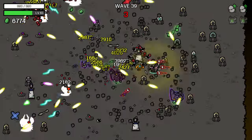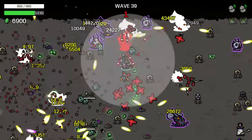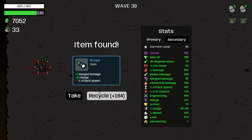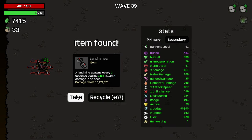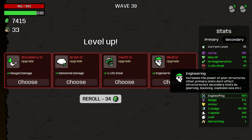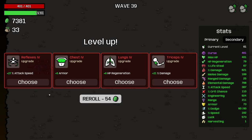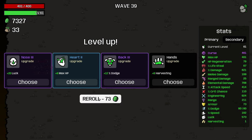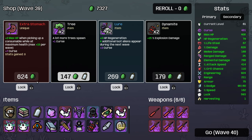Look at this little armageddon of turrets down here. I'm going for attack speed because that directly affects our turret's attack speed. We can go with luck as well. There you go - we go with this.